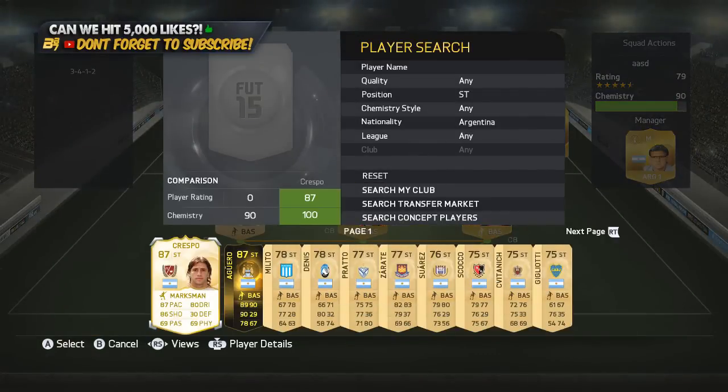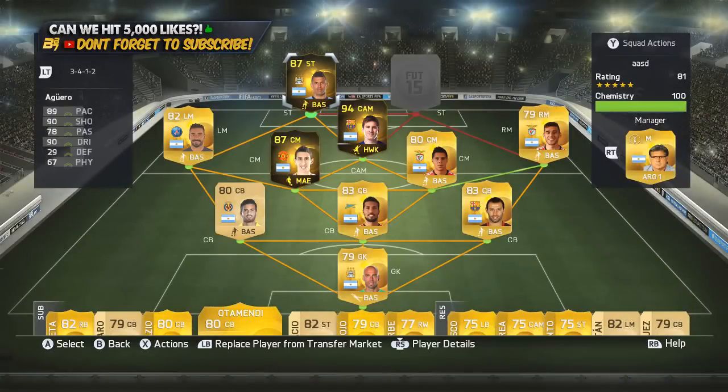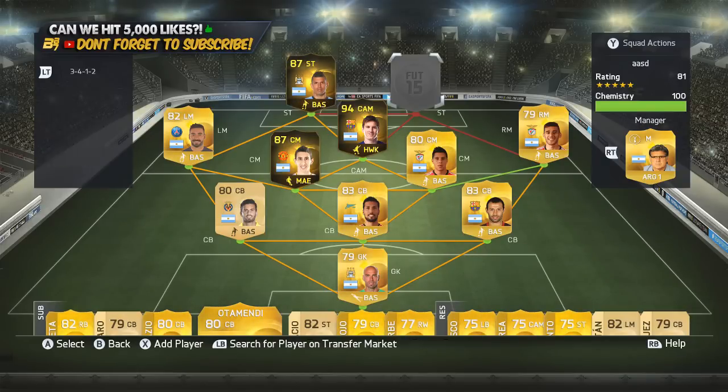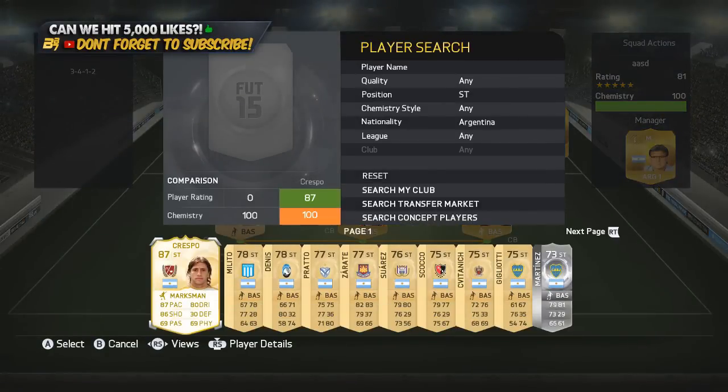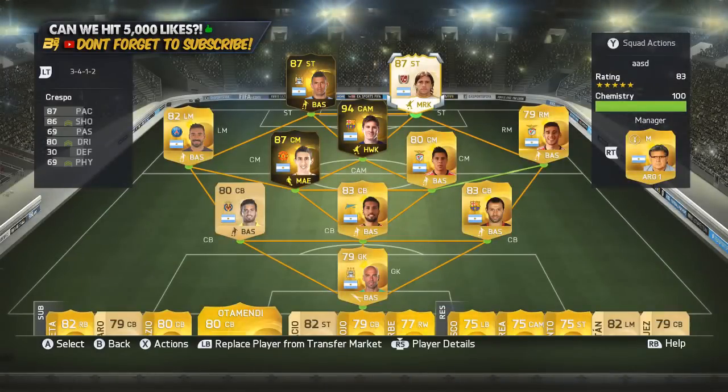In the striker position on the left-hand side we do have in-form Sergio Kun Aguero — 89 pace, 90 shooting, 90 dribbling. He is rapid, and his normal card is good as well. A lot of people say he's the cheap Lionel Messi. If you guys have used Sergio, let me know what you think in the comments section below. To finish off the team, we have the legend Crespo as well. There is in-form Tevez and in-form Higuain, but neither of them get up to the 87 mark which these two strikers do. Crespo has a ridiculous long shot and you'll see that in the highlights.